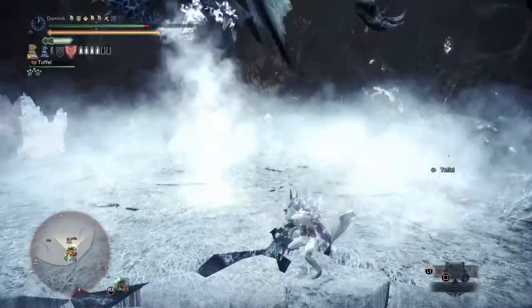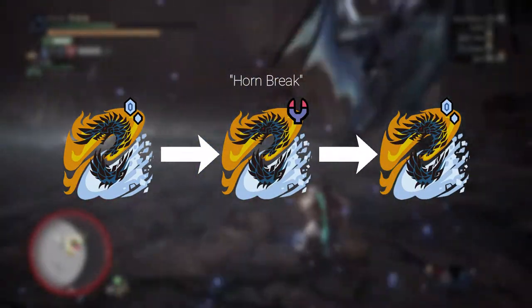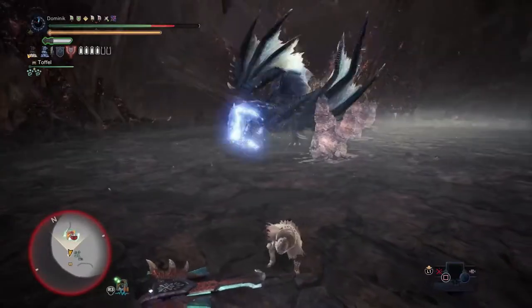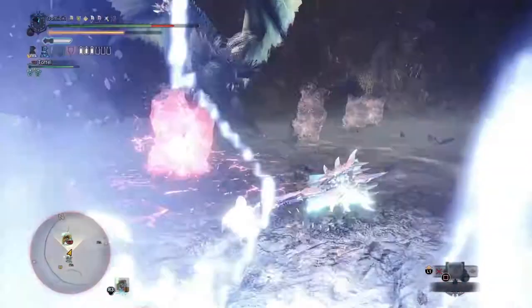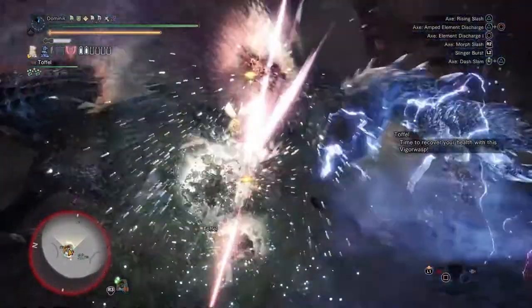Let's assume he starts with ice element. If he then changes to dragon and you break one of his horns, he changes back to ice instead of fire. This makes it possible to continue causing elemental damage. You have to do this in order to survive this fight. The reason is that you cannot fast travel back to camp to switch your builds. So focus on breaking his horns when he is in dragon mode.